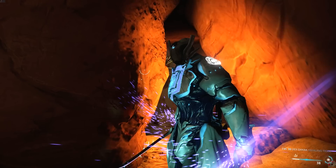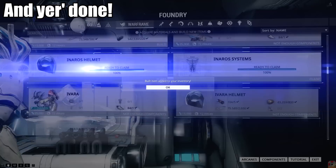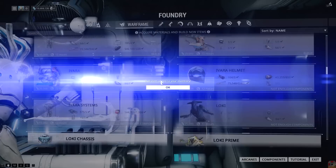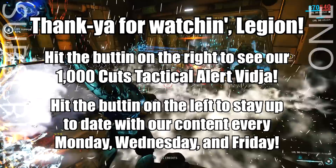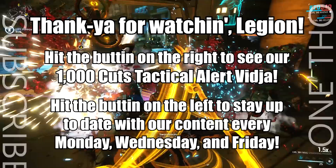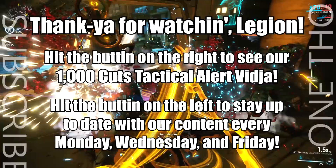And there you have it. Complete the mission and you'll not only have all the necessary parts to make an Inaros of your very own, but also a bonus Sacred Vessel as a decoration for your efforts. And if you followed along, you'll have done it for free — might have lost some sleep and hair over it, but free nonetheless! If this guide helped you out or put a smile on your face, we'd be honored if you liked, favorited, and shared this video with your fellow Tenno. As always, if you have any questions or suggestions, feel free to leave a comment below. Thank you for watching, and catch you next time, Legion! Take care!